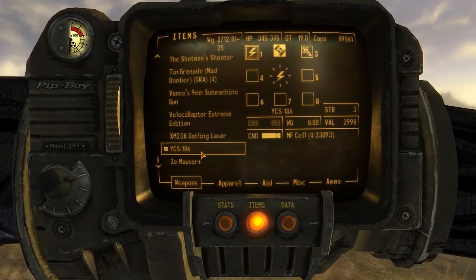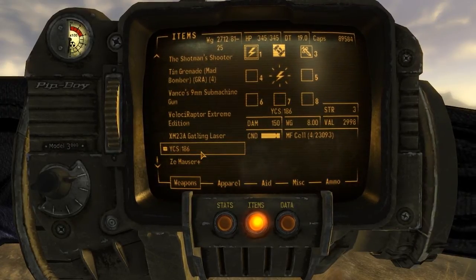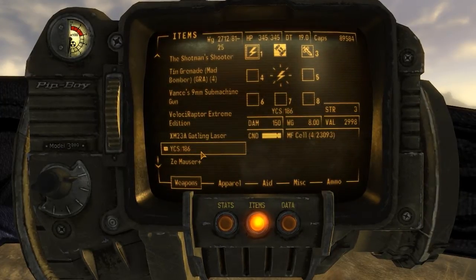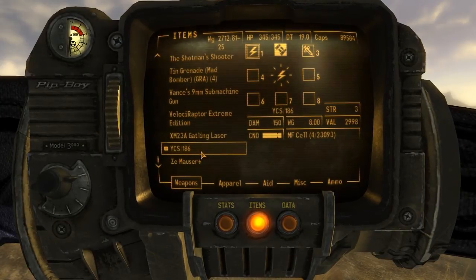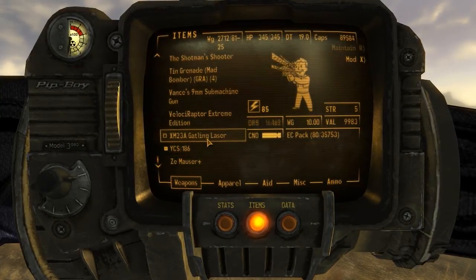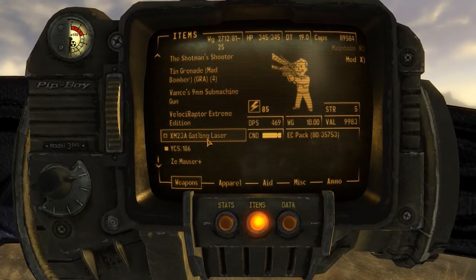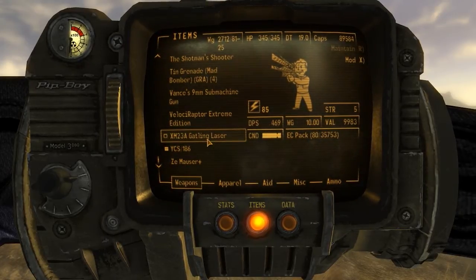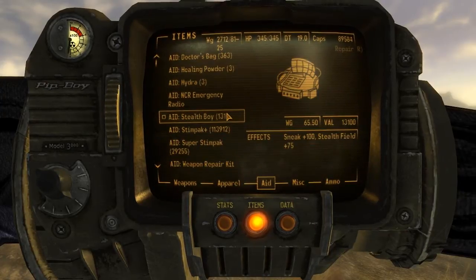I skipped number two — I don't know why, I just had to skip that. Number three is stimpaks for me, and then I haven't done number four, five, six, seven, or eight yet. Let's do them. Number four is going to be doctor's bags since we have stimpaks on three. Also guys, it's probably good to write it down until you memorize it — just a quick little suggestion. Let's go over to aid.